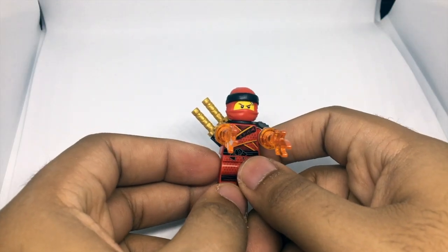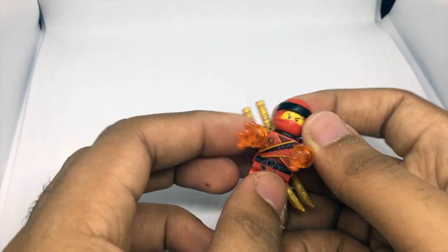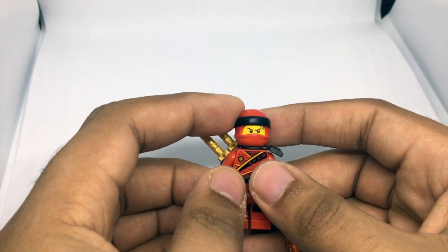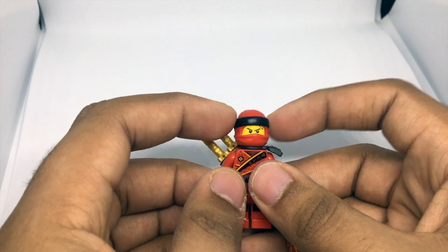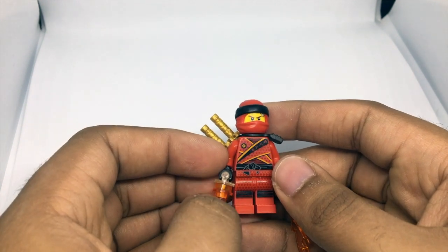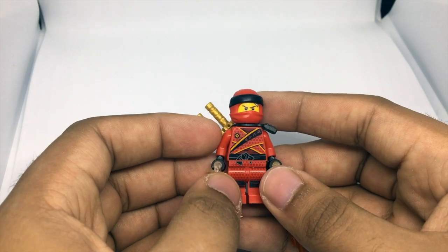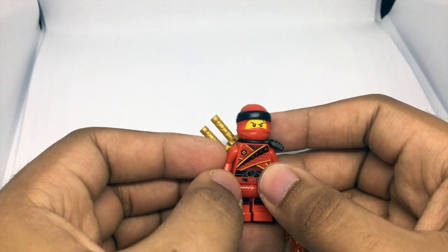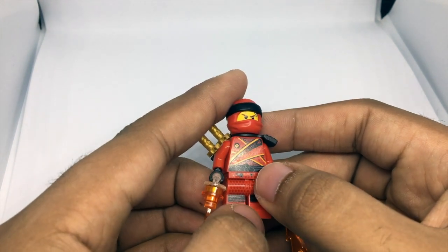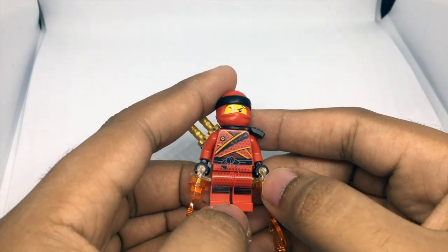In this issue we get a limited edition Kai minifigure that comes with flame powers, a black scabbard and two golden swords. The minifigure's design is identical to the Sons of Garmadon costumes from the season just before last, the only difference being the mask because it doesn't have the symbol on the top. I still love the minifigure's design, mainly because of the colour robe and also the ninja costume. I particularly like the torso print because of the level of detail. Another feature I quite like are the patterns on the minifigure because they look a bit like scales on a dragon, which fits the dragon theme that was heavily played upon in this past season.